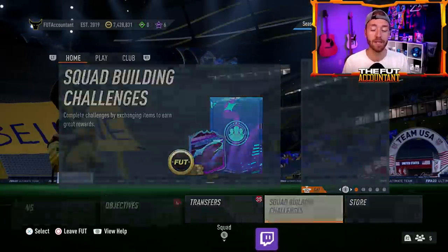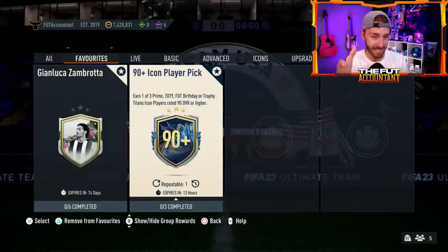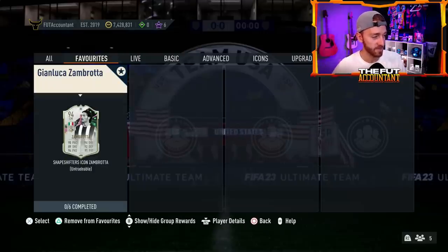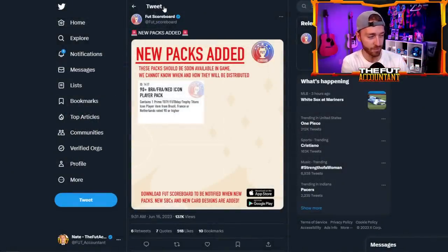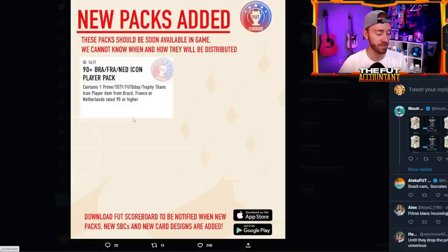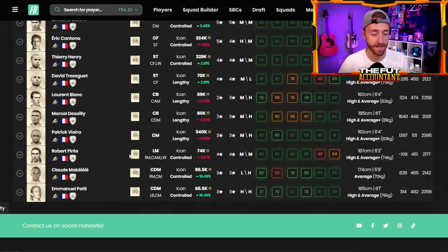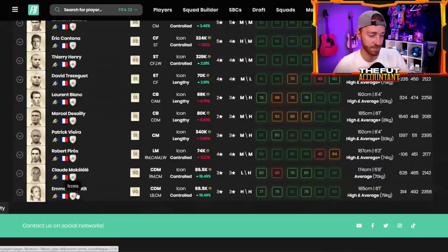The bigger SBC today could be massive — even more hyped than the 90-plus icon player pick. Say goodbye to that SBC and say hello to the newest pack that has been added into the code: the 90-plus Brazil, France, and Netherlands icon player pack, containing a prime, Team of the Year, Futties, or Trophy Titans icon player from Brazil, France, or the Netherlands rated 90 or higher. First things first — none of the players in this pack are below 90, so the threshold does nothing extra. It's the same kind of cards as before but restricted to three nationalities.